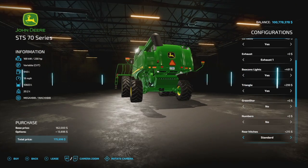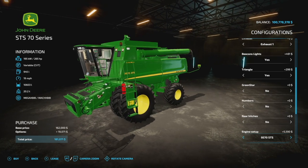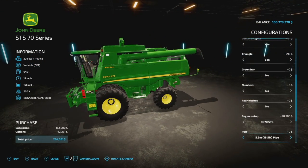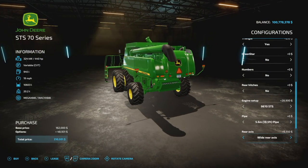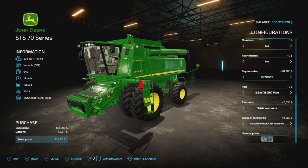Rear hitches — we've got standard, static left side, static center options. Engine setup: 9470 gives 230 horsepower, 9570 gives 265, 9670 gives 305, 9770 gives 360, and 9870 gives 440 horsepower maximum. For pipes, you get a 5.6 meter or 18.5 foot pipe, and you can bump that up — you can also make the larger one foldable. Rear axis: standard and wide rear axis. Chopper tailboards: regular vane tailboard, standard, or the advanced power cast, which is probably the one to go with. No headers come with this — it is alone in the pack.